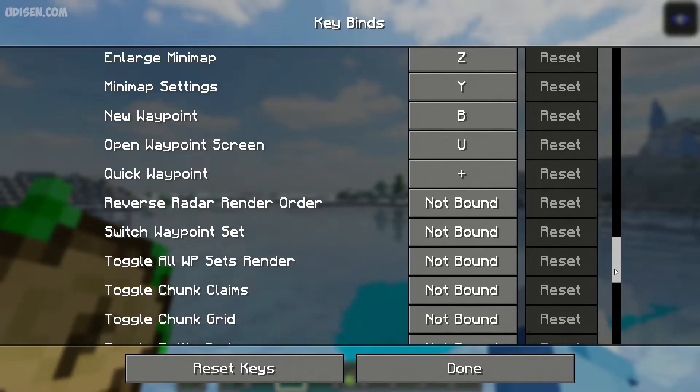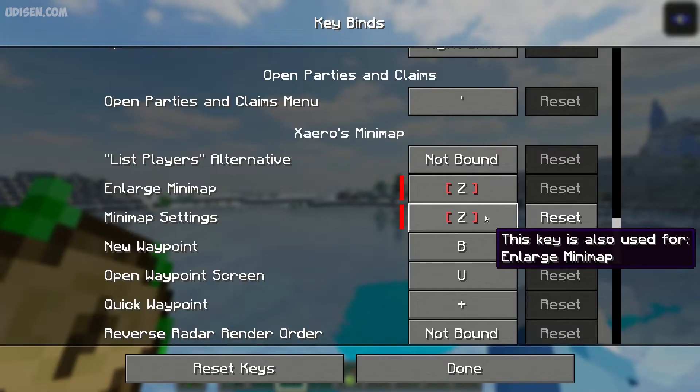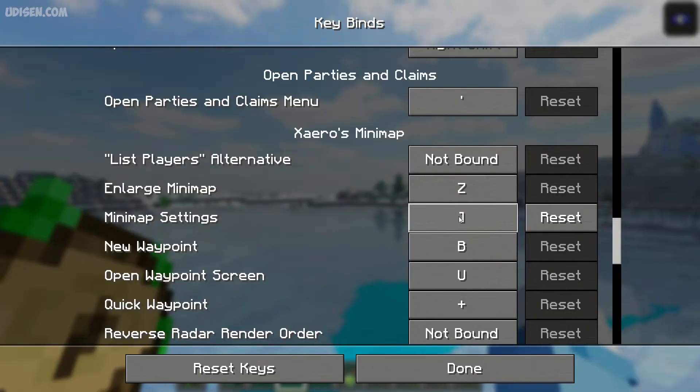Find the Xaero minimap section. Find 'Minimap Settings' and press the left mouse button. If you see that this button has a red color, it means it is not working — that button is already used by another mod. In that situation, press the left mouse button and choose another button.